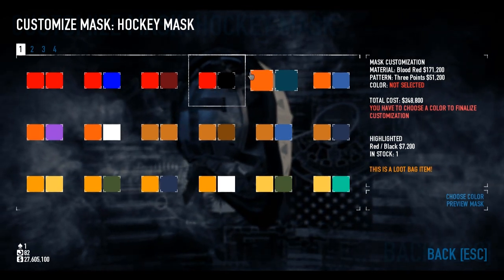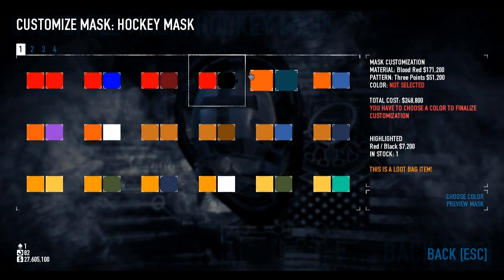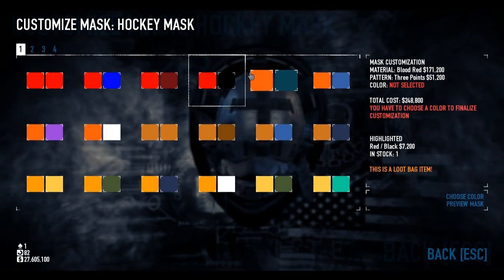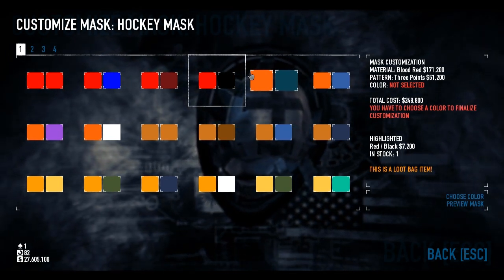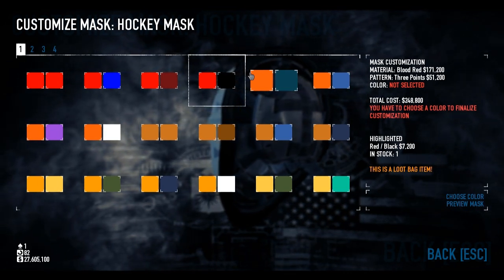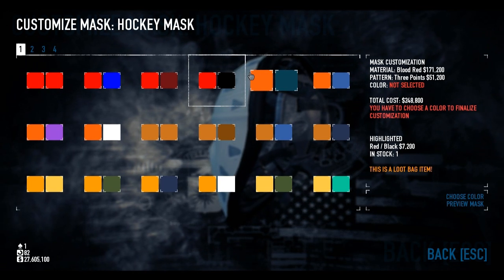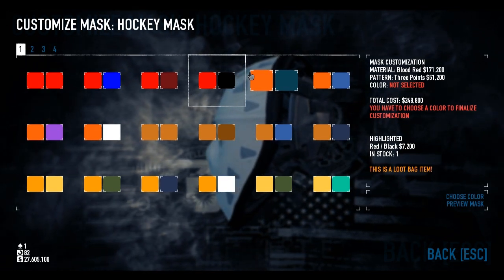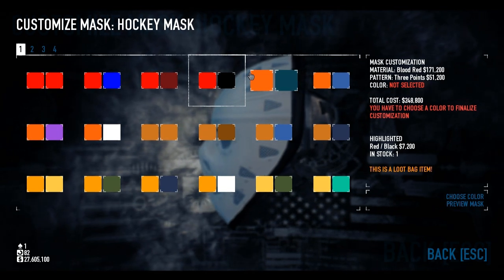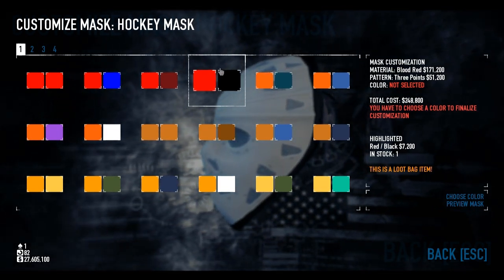The thing with this is that I cannot think of another way of doing this mask if you haven't pre-ordered the game. So if you don't have the loot bag item red and black, I don't see how this is possible. That may just be me not being able to see a way around this, and you guys might have a workaround. If you do, let me know how you've done your own Deadpool mask in the comments below — I would really like to know. I may even make a video on it telling people who unfortunately haven't pre-ordered the game how to do it. But for my mask, we're using this one.